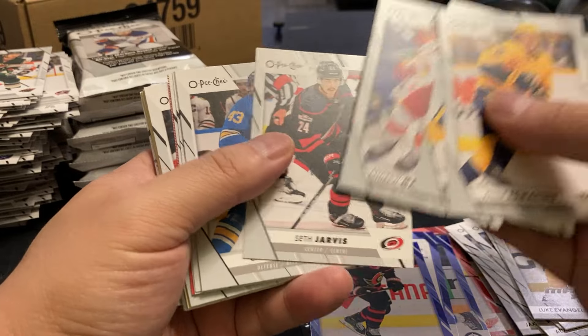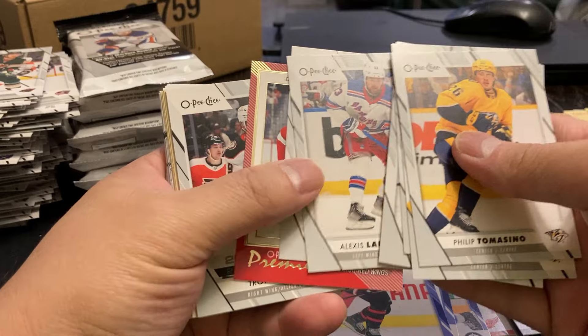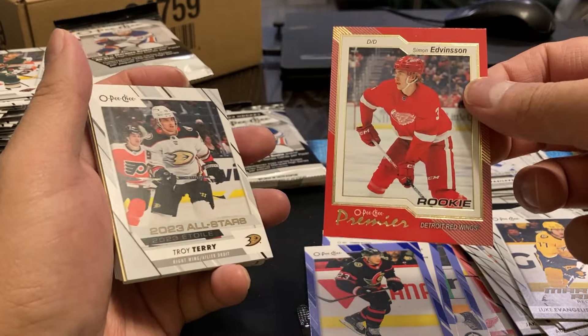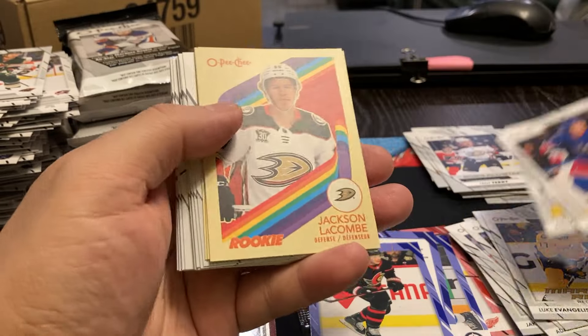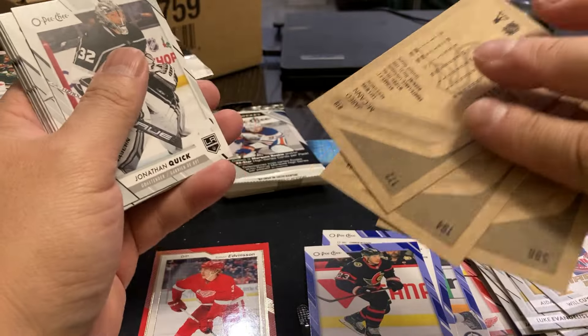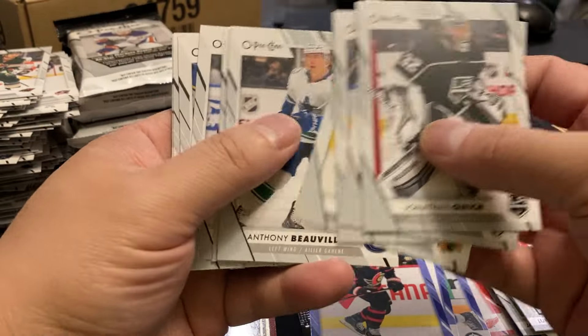Depends on what type of inserts we can get in here — and here's one coming up now. So that's just an OPG rookie. Simon Edmondson, OPG. Troy Terry, Will Cooley, Aidan McDonough, Jackson McComb, Dvorak, and McCann. So yeah, I doubt you're going to get the numbered OPG ones, but...